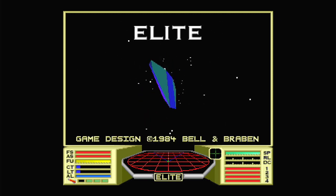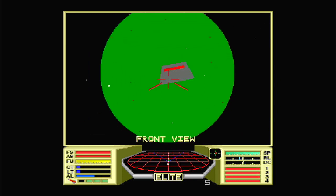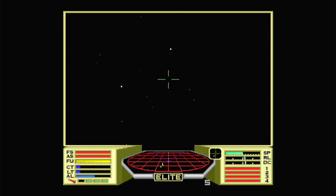Another title that saw its definitive version released on the Acorn Archimedes was the updated 1991 version of the 8-bit BBC Micro classic Elite, utilising the full power of the then-new ARM chipset and running even better today with the latest and considerably more powerful ARM processors.